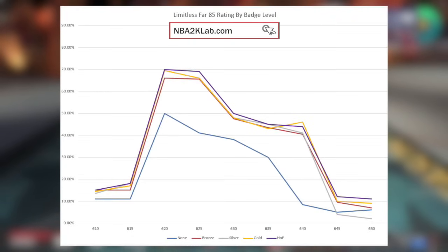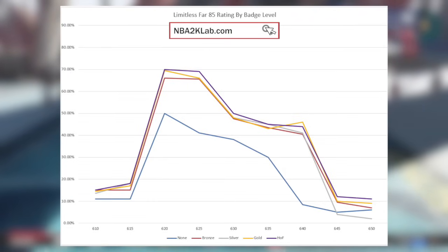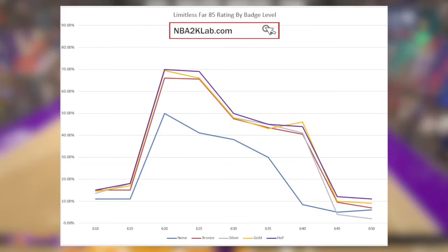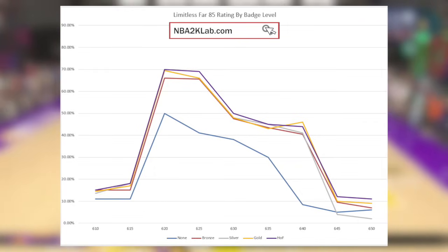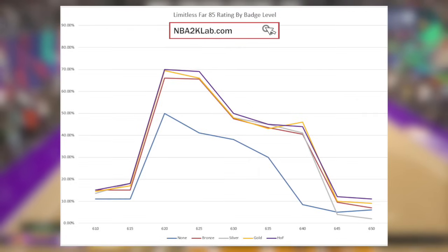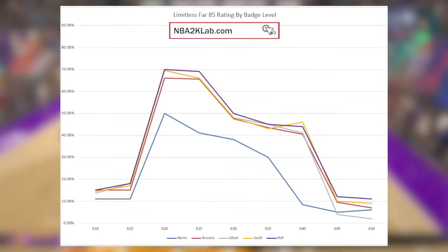If we keep the same rating but take the distance into that Limitless Far range at 32 feet 4 inches, you can see the jump from no badge to Bronze is once again very high. But once we get to Silver, Gold, and Hall of Fame, the increase is minuscule compared to the jump from no badge to Bronze. Because of the increased distance, you can see the green window is now much smaller compared to Regular Limitless.